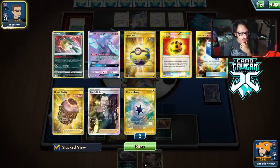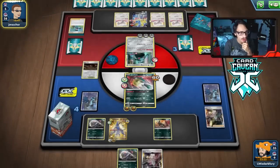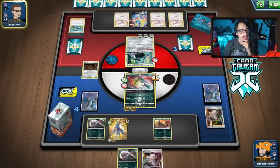They're going to kill me with Bronzong? That's annoying, but we can still Boss the Zacian obviously — that's what we're going to do. I just wish we had another Quillfish to work with. I really wish we just had a Supporter in our hand — that's what this is all coming down to.